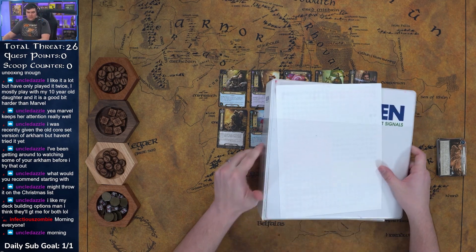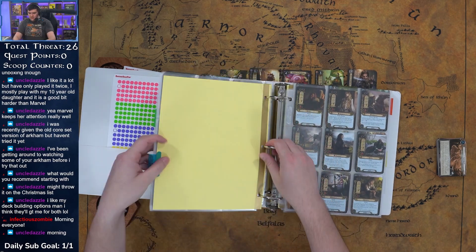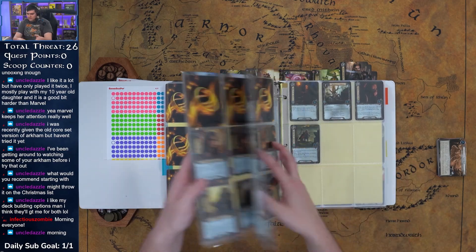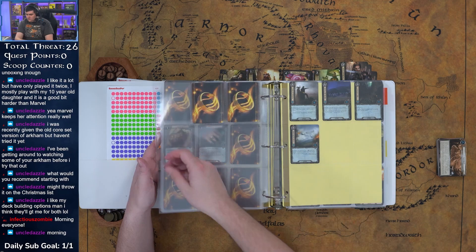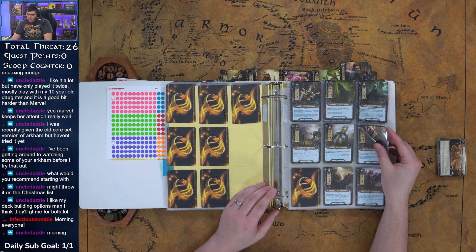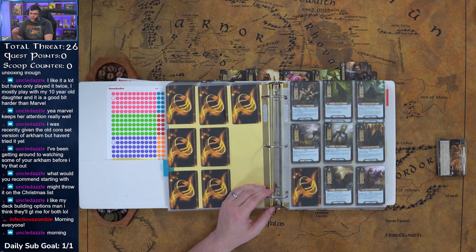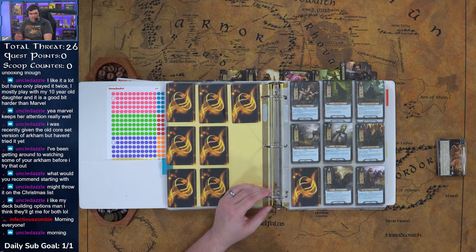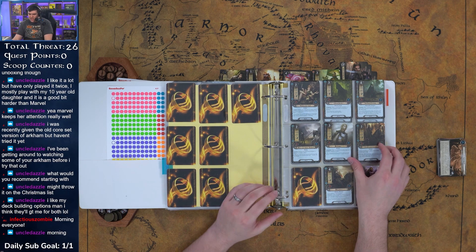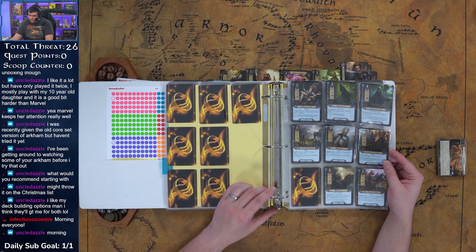Let's look at Caldara's ability more carefully — she can put into play up to two spirit allies when you discard her. First, let's confirm Fortune or Fate: choose a hero in any player's discard pile, put that hero back into play. So we want high-cost allies, because if you're pulling her back with Fortune or Fate, the allies' combined value needs to exceed five resources — probably at least six or seven. Northern Tracker is a really good choice.